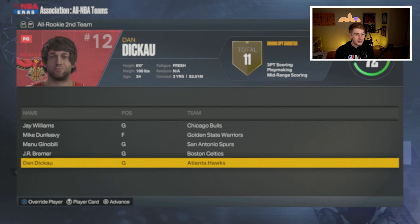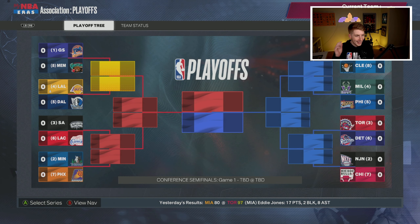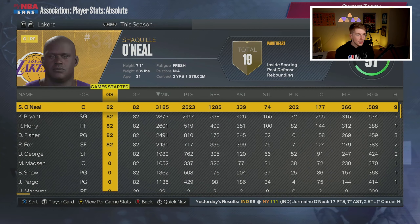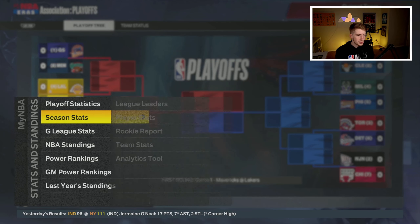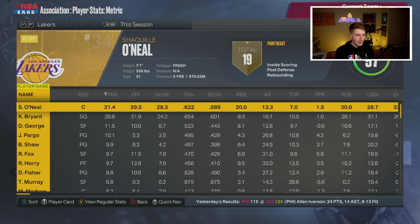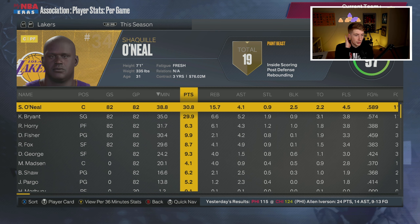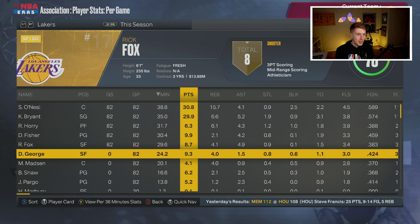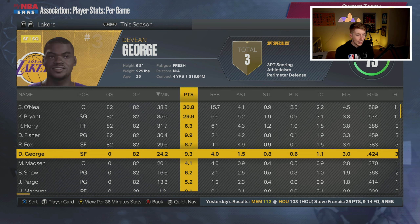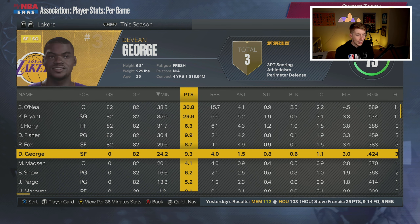The All-Rookie teams are interesting — you got Yao Ming, Carlos Boozer, Amar'e Stoudemire, Caron Butler, and Drew Gooden on the first team. Jay Williams, Mike Dunleavy, Manu Ginobili, and others on the second team. As for us, we get the fourth seed in the Western Conference and draw the Mavericks in round one. Shaq averaged 31 and Kobe averaged 30 as well — obviously those two are carrying this team.